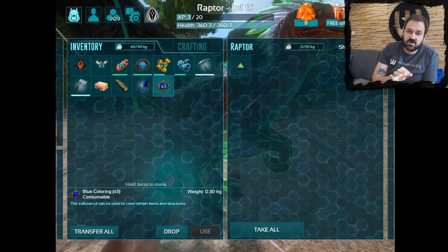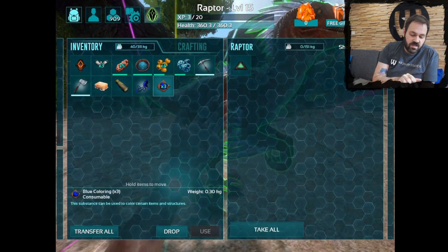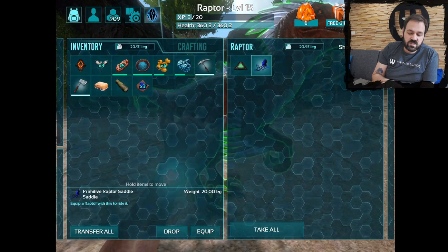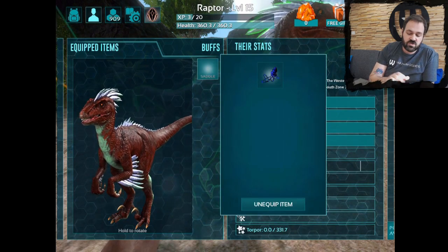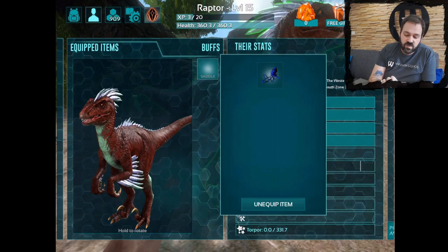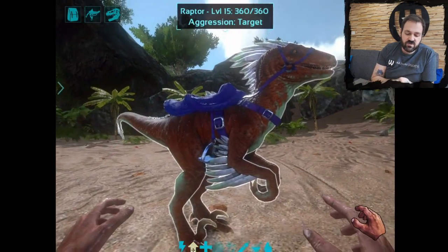So once you're ready to put that on your raptor, go ahead and double tap it to put it into the raptor's inventory. You then swipe over one more screen, and you've got the saddle window right here. You tap there, and it's going to show you all of your available saddles. In this case, we only have one available saddle. Tap on that — it's equipped. And now our raptor's got this beautiful blue saddle.